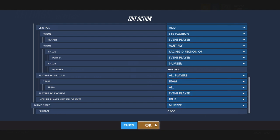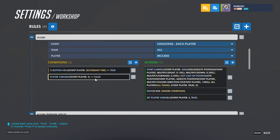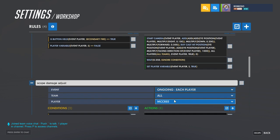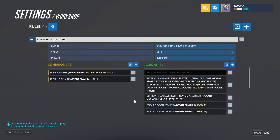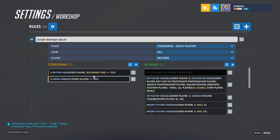You pretty much don't have to change all of this. Have a short wait and then set the scope variable to true so it knows it's scoped in. I also have an option to take away the fall-off damage, just because when you're scoped in you're probably not going to want fall-off damage.